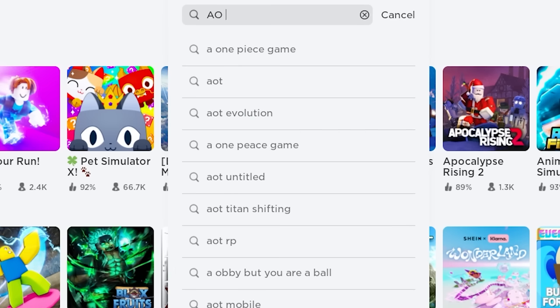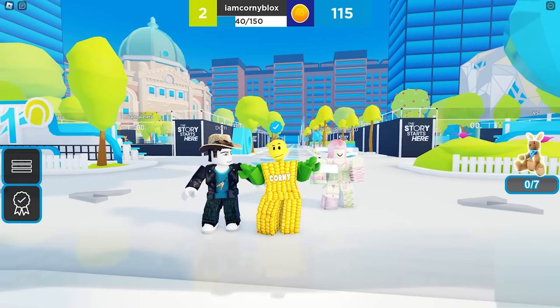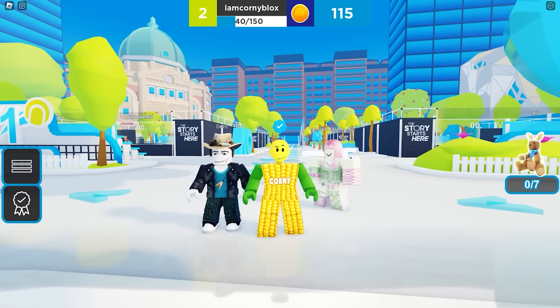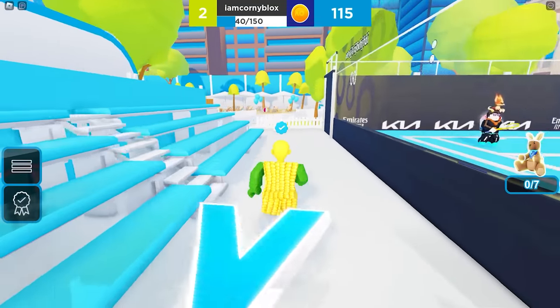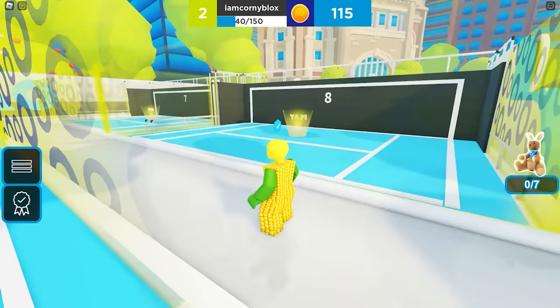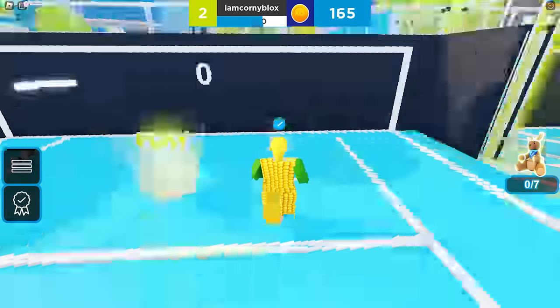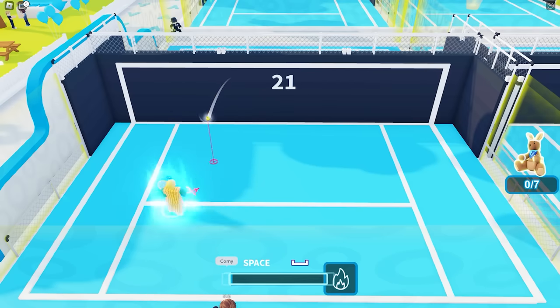Join this game called AO Adventure by Australian Open. To get the free ball head UGC item, all you need to do is play tennis on the court to the left. Go to the yellow glowing play area to start. Make sure you hit the ball 20 times without failing — that's how you unlock the badge. If you fail once, you need to do it again. Go near the red marker so you can hit the ball.